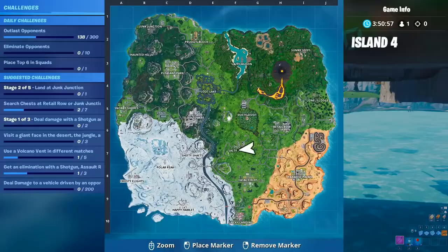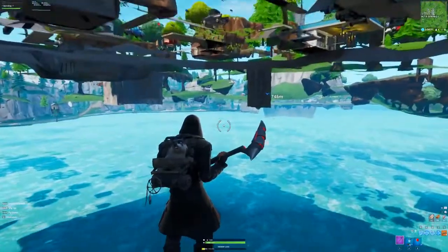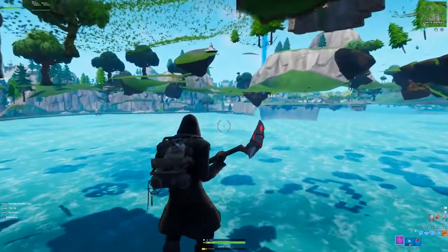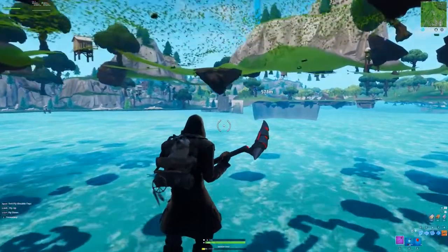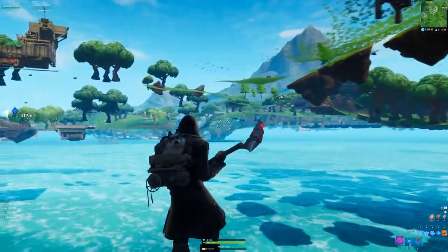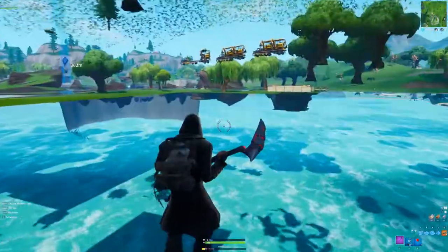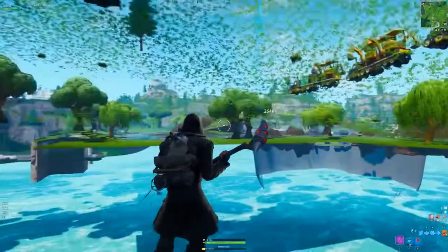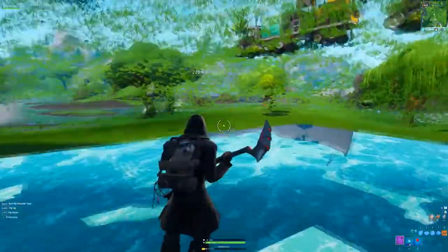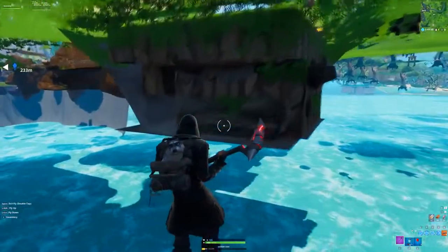Once you're under the map, look for Loot Lake — open up your map and fly over there. You are under the map and you can see all the cool stuff. Now near the construction site areas, you can look under them and see all the cool stuff that may be coming out. Right now there's not really much under these construction sites, but if you go around the map you can see everything that's going to come with the construction maps.